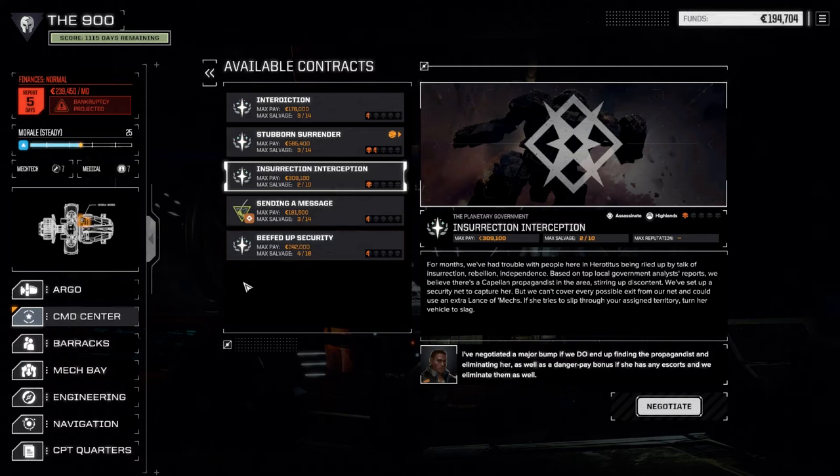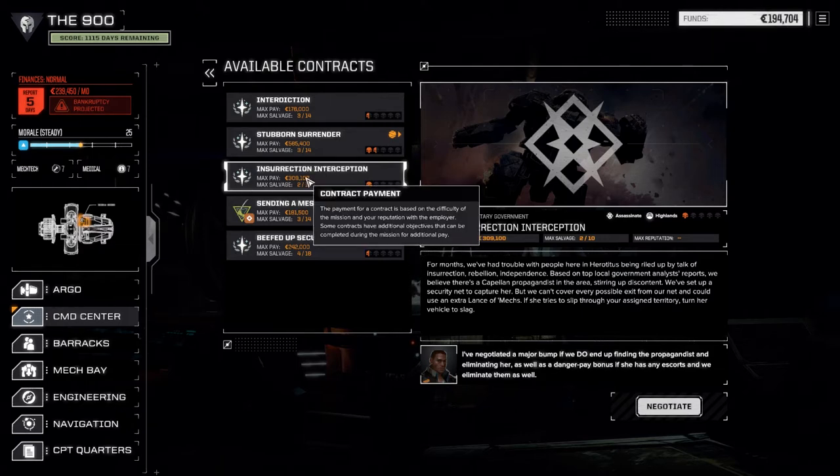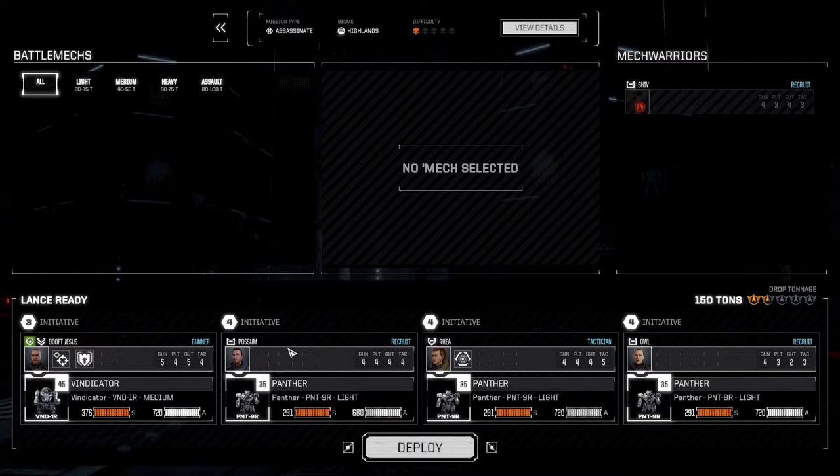Today we're going to do Insurrection Interception - basically an assassinate mission like last time. Our funds have dropped a little because I had to buy some LRM ammo for outfitting the second Panther. This is against the Capellans - last time we did an assassination for them against the local government, now it's local government against them. If they want to fight, we'll take the cash. We're going 2 of 8, accepting and deploying.